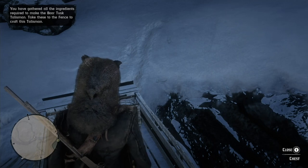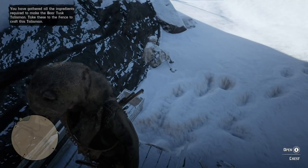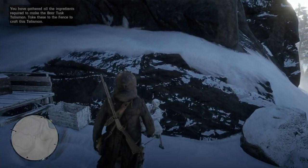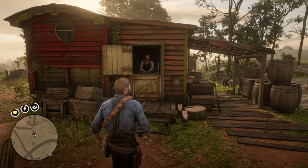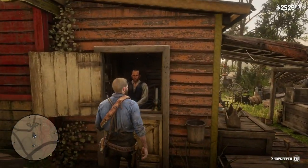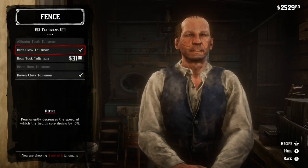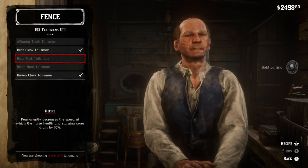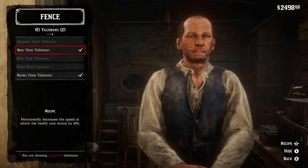You've gathered all the ingredients required to make the boar's tusk talisman — take these to the fence to craft the talisman. I'm going to camp and fast travel to Rhodes and get the legendary boar's tusk talisman crafted. I ran into a bit of a problem, but I'll show you in a later video. Let's talk to the fence and get the boar's tusk talisman crafted. I got that talisman crafted — I have the earring, the cobalt petrified wood, and the boar's tusk. All the talismans are crafted and I am now done with this.